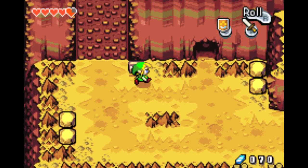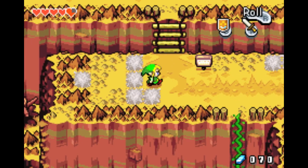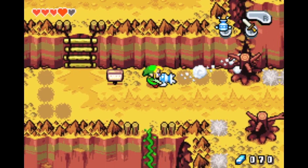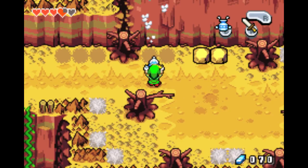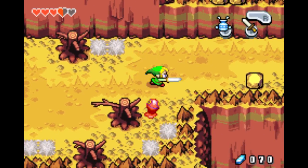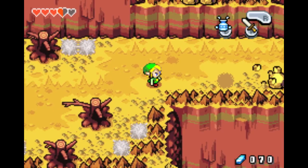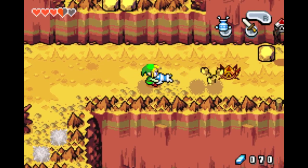I keep running into these stupid tektites. Chrono Wall — watch out for falling rocks, we can't do anything about that now, but you'll get hurt by those. These guys will sit underneath rocks, so you can just pull off their disguise with your gust jar. Also, you can kill people with that.